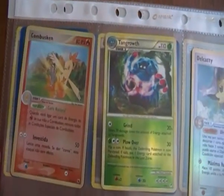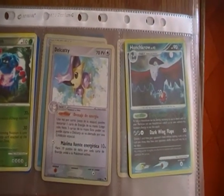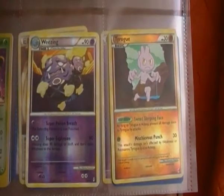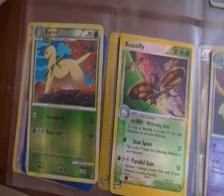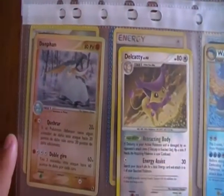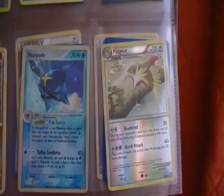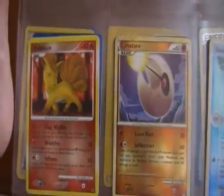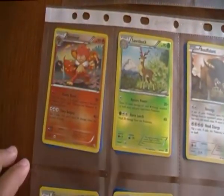In the next sheet we have a Combusken Reverse, a Tangrowth Reverse, a Delcatty Reverse, an Unown Reverse, a Weezing Reverse, a Tyrouge Reverse, a Banette Reverse, a Beautifly Reverse. The other side of the sheet we have a Dunfan Reverse, a Delcatty Reverse, a Wailord Reverse, a Raichu Reverse, a Sharpedo Reverse, a Pidgeot Reverse, a Lunatone Reverse, and a Vulpix Reverse.